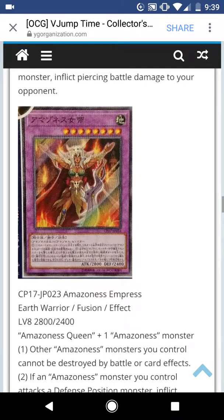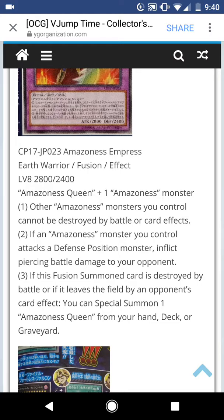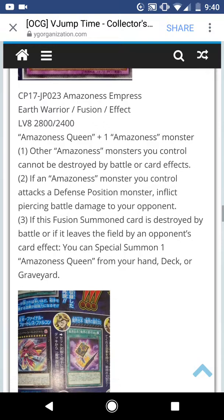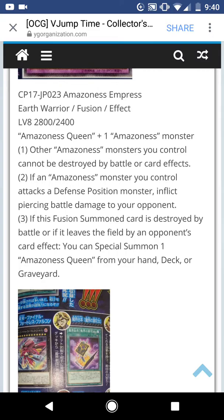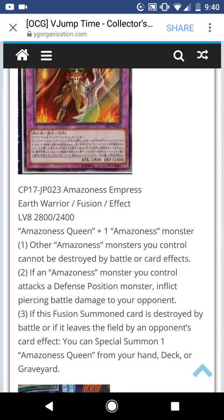Amazon Empress — it's been a thousand years. Earth Warrior Fusion Effect Monster, Level 8, 2800 Attack. Requires Amazon Queen and an Amazon Monster. Other Amazon Monsters you control cannot be destroyed by battle or card effects — that's really good. The only problem is the field spell becomes redundant after that, besides its small attack boost. If an Amazon Monster you control attacks a defense position monster, inflict piercing battle damage to your opponent. If this Fusion Monster is destroyed by battle or leaves the field by a card effect, you can Special Summon one Amazon Queen from your hand, deck, or graveyard. That's a good card. All these older archetypes need cards with multiple effects — you can't just have two, you need like three.